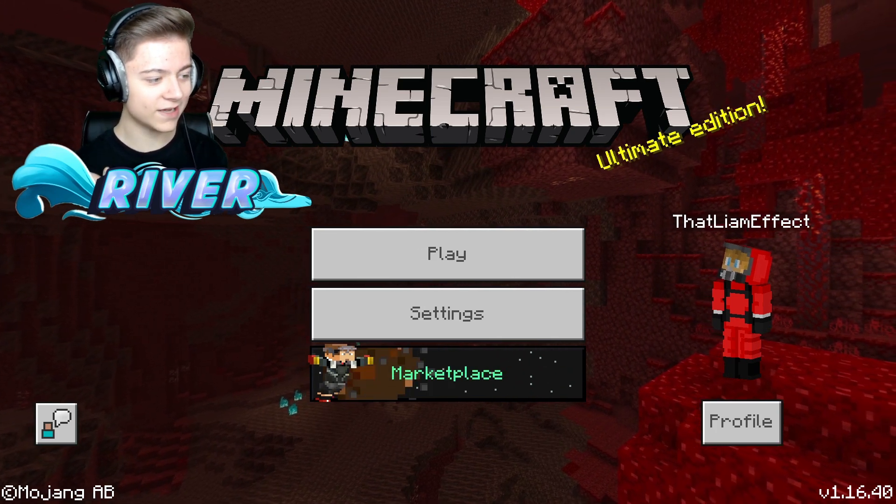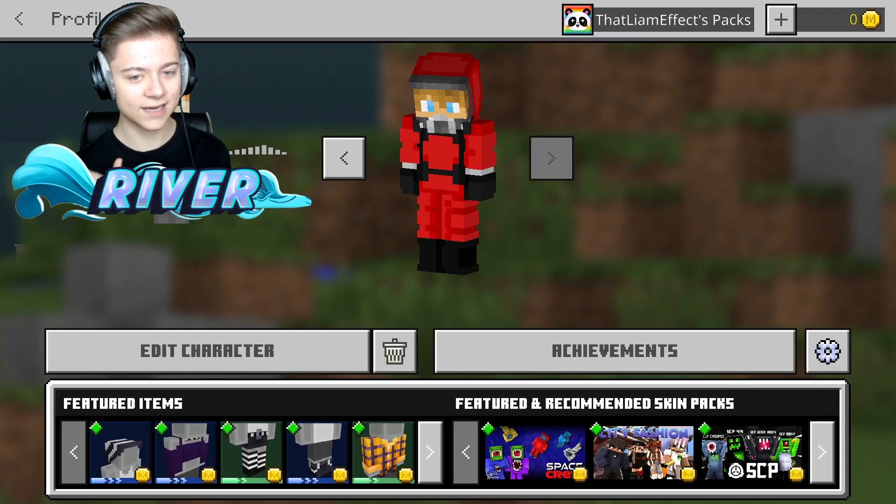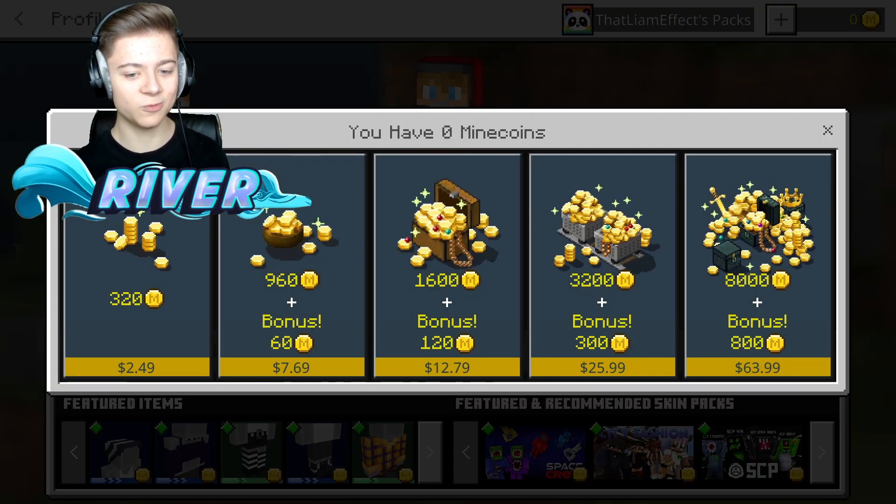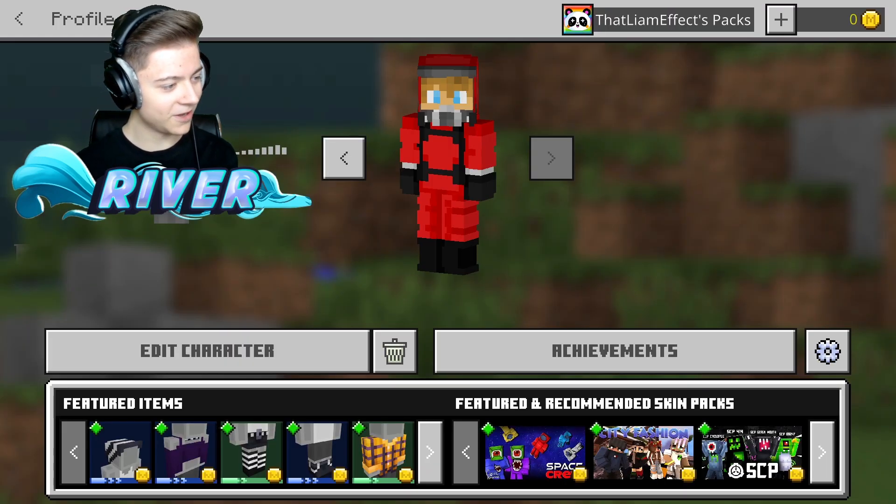All you guys need to do is press on Profile right over here and wait for it to load in. Then press on Mine Coins and wait for it to load in. And then as you can see, we can press X on that over there.